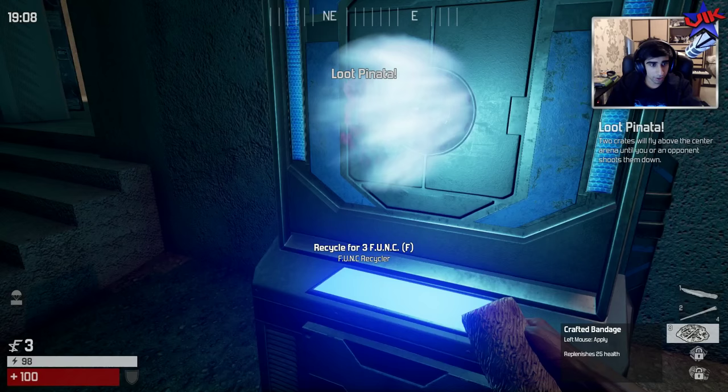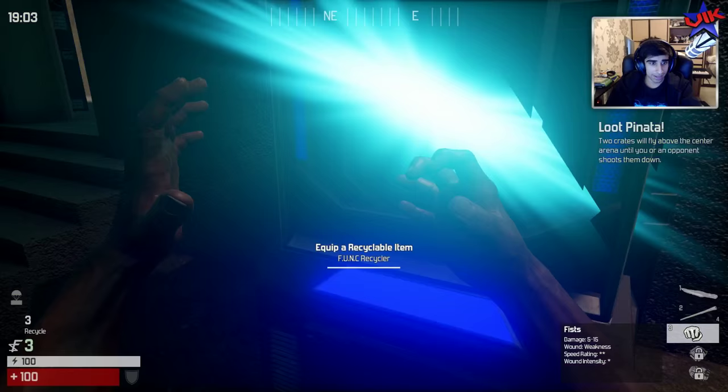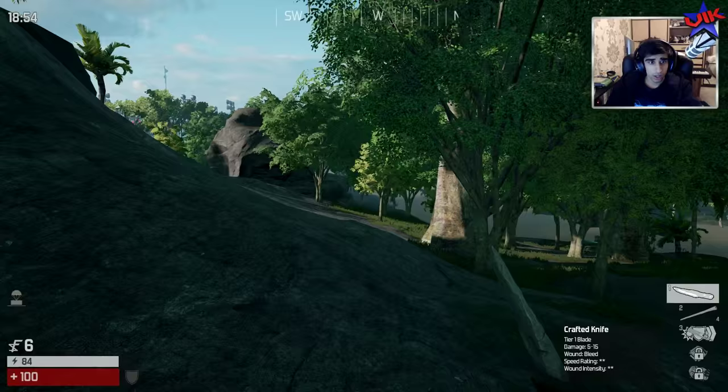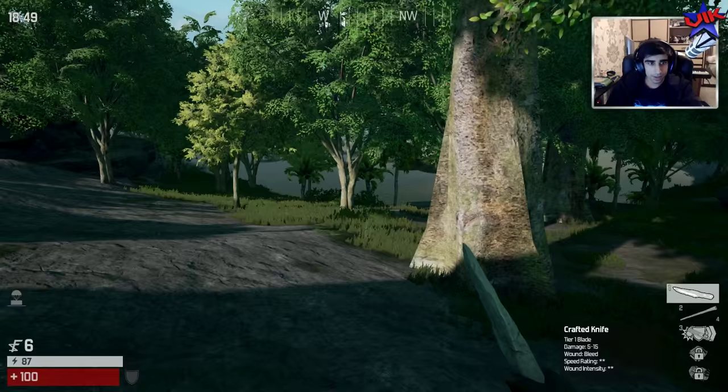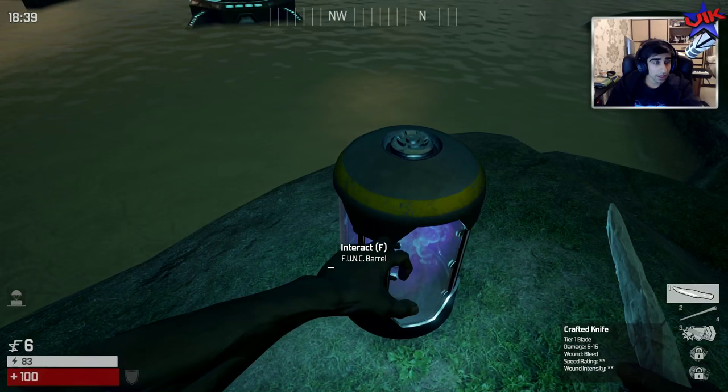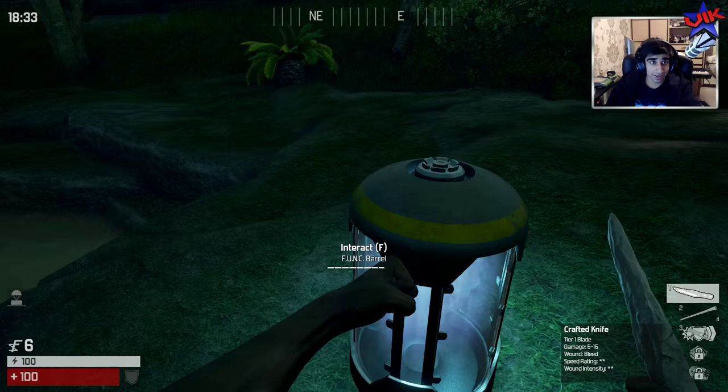I'm going to save the orange juice for when I'm about to go into a fight with someone. There's a loot pinata - I don't think I'm ready for that. I'm going to recycle this quickly, grab my orange juice, and make a better weapon. I need more inventory space so I need to find backpacks. I've got my orange juice - that may be better than I think. I like using a knife, five to fifteen, I'm going to stick with the knife.